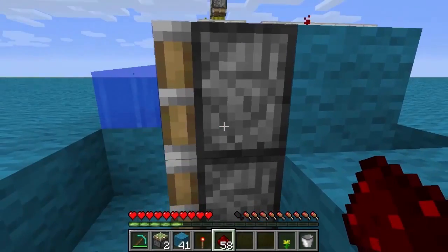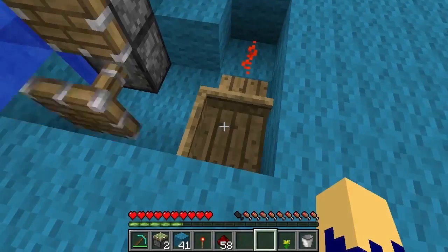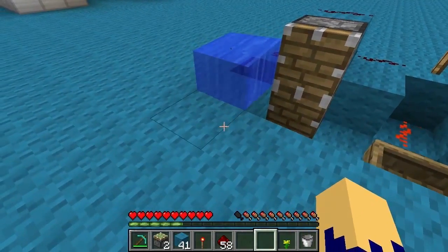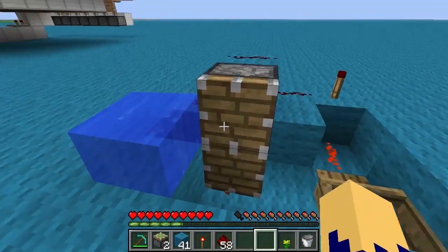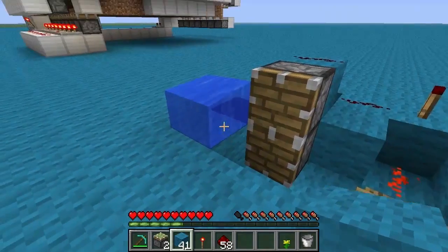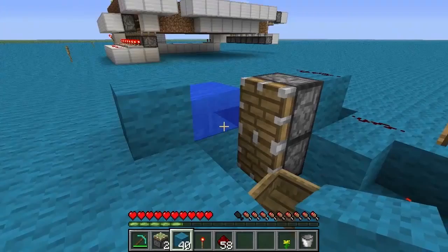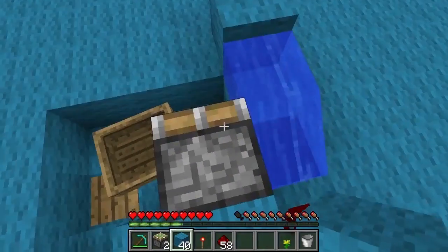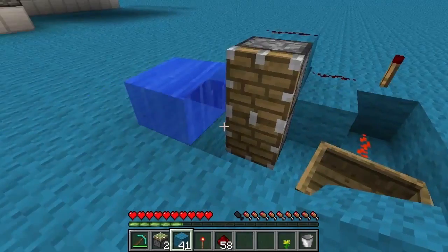Ensuite, il ne vous reste plus qu'à faire la même chose et relier jusqu'au piston du haut, comme ceci. Maintenant, vous remarquez que si on appuie sur la plaque, le système s'active. Maintenant, tout simplement, vous placez un bateau ici. Votre BUDS est complet. À quoi sert le BUDS ? Si un des blocs adjacents — de chaque côté, en dessous ou celui du dessus — est changé, par exemple si je pose un bloc, l'eau va s'écouler. L'eau soulève le bateau qui va désactiver la plaque de pression qui va réactiver les pistons pour réinitialiser l'eau. Et le bateau va retomber. Si je l'enlève, vous voyez que ça refonctionne et ça se réinitialise tout seul.